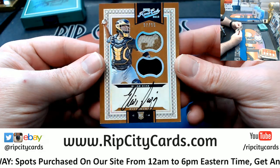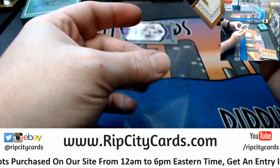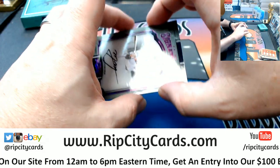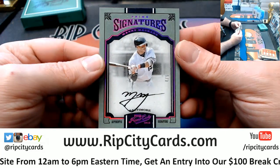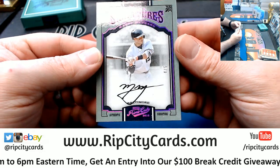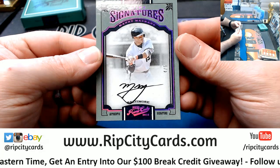Nice. And more low-numbered — awesome! Four out of five, Baltimore Orioles, Manny Machado. Long card hotness.